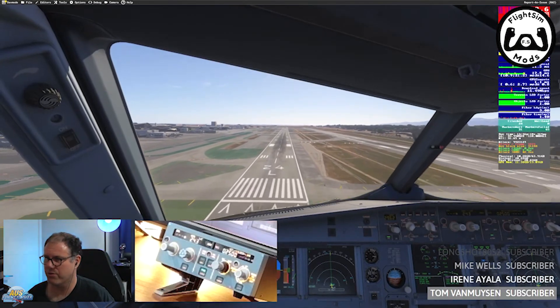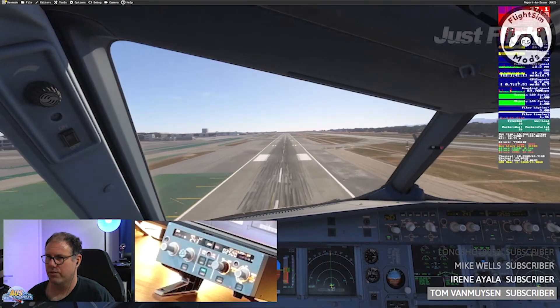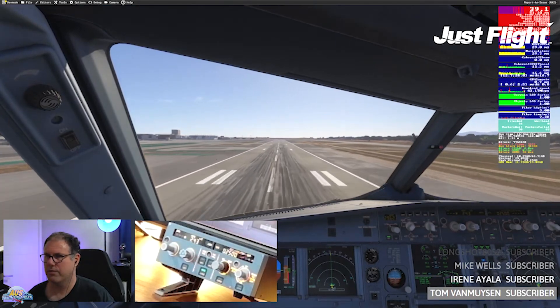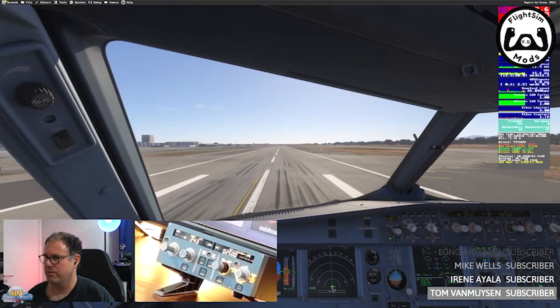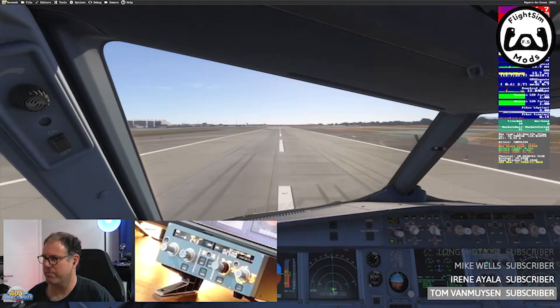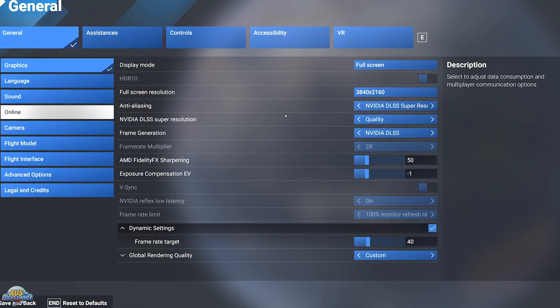After another setting change, I ran a test stream flying into LAX with the iNight Builds version with the Phoenix A320. The closer I got to the airport, the more VRAM usage I received and the stutters were there. As soon as the wheels touched the ground, we were basically a slideshow again. There was one setting I hadn't tried yet — dynamic settings — but I was too proud to use it, having been messing around with flight sim settings for over 15 years.